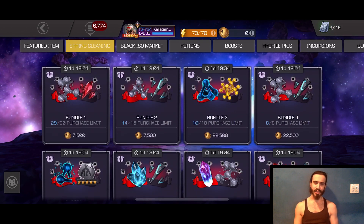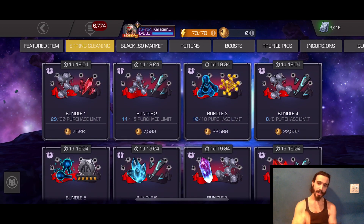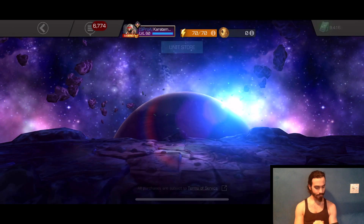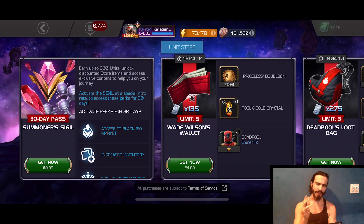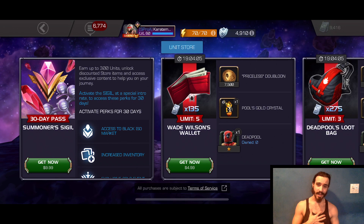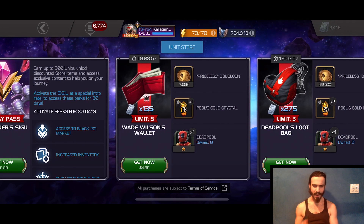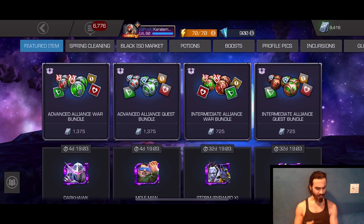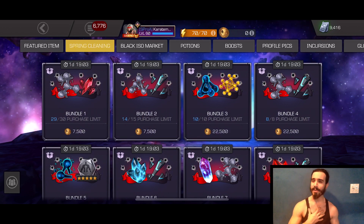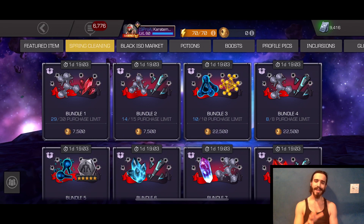Those are my thoughts on the Spring Cleaning store. Bundles one, two, six, and seven are the best values; bundle three has an argument. My favorite thing about this event is the one-star Deadpool. If you spend occasionally, I highly recommend at least picking up the $5 offer to get him — I've been playing for over two years and hadn't had the opportunity until now. He's a very rare champion, and the best part is you get units with all your doubloons.